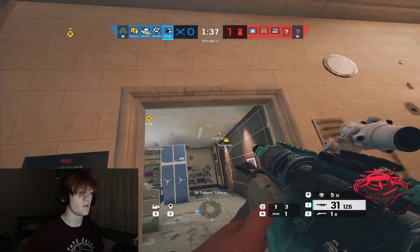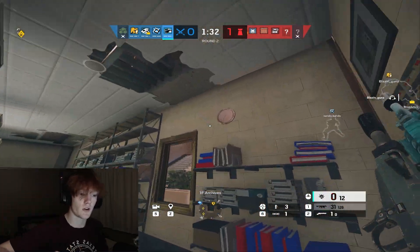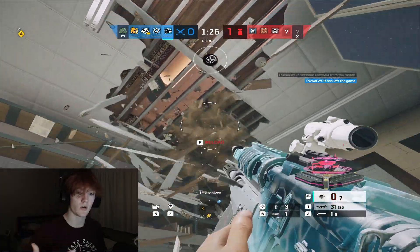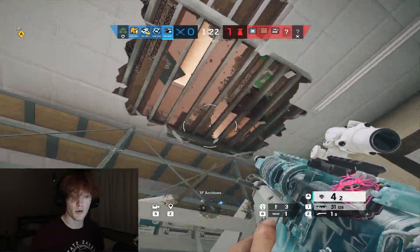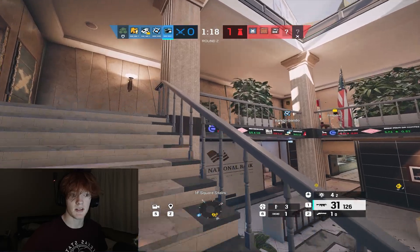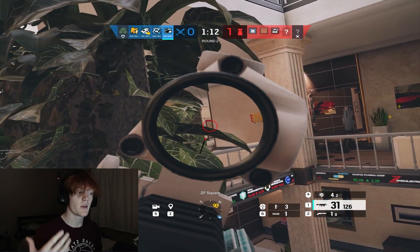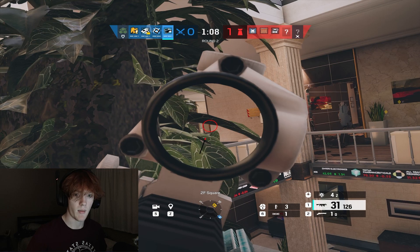Buck is also able to go through multiple floors due to this range — if you're two floors above the site, you can shoot vertically once below you and again the floor below that, creating a multi-floor angle through the map, which is super powerful. The underbarrel shotgun can also be used for kills in close quarter combat situations, so you don't have to rely solely on the AR.